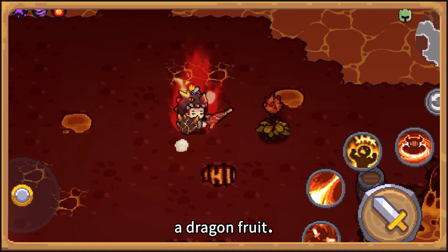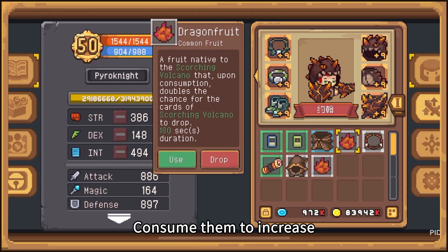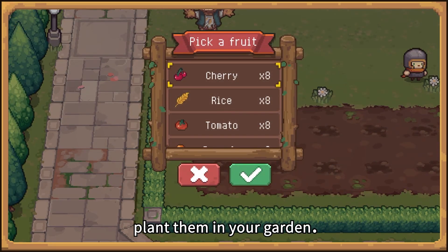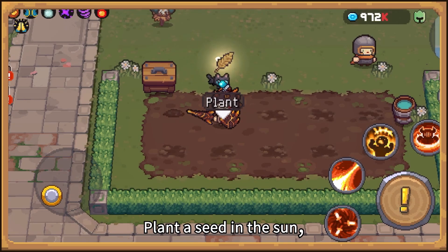Look, a dragon fruit! During the adventure you can forage different types of fruit. Consume them to increase the chance for cards to drop in corresponding dungeon areas, or feed them to your companions to form a stronger bond.